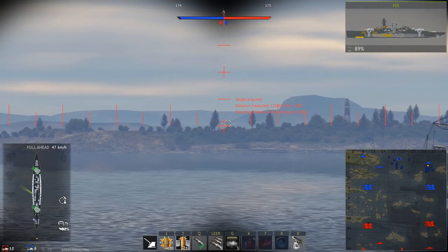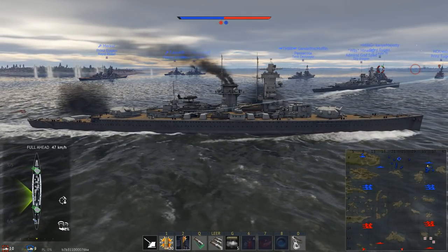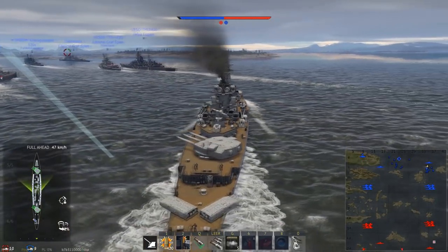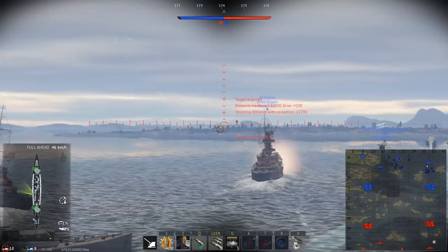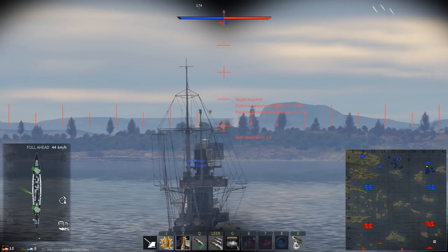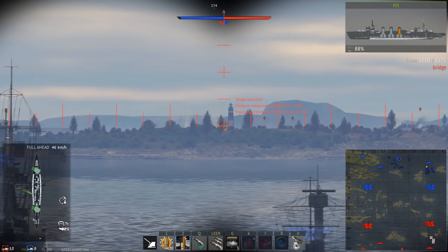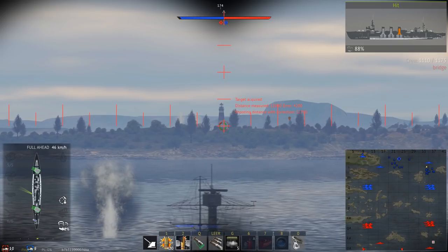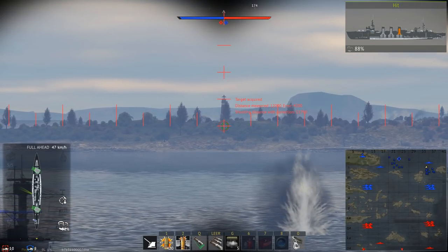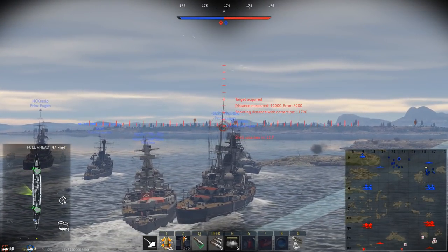The Admiral Graf Spee was the last Deutschland-class Panzerschiff built, named after Admiral Maximilian von Spee, the commander of the East Asia Squadron in World War I who fought the battles of Coronel and the Falkland Islands, where he was killed in action. The ship was laid down in October 1932 and completed by January 1936. Although nominally under the 10,000 long ton limitation of the Treaty of Versailles, the full load displacement turned out to be over 16,000 long tons — so just a little bit of fudging had gone into the paperwork.